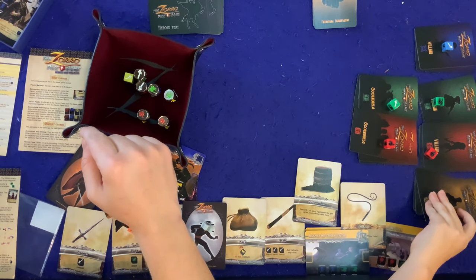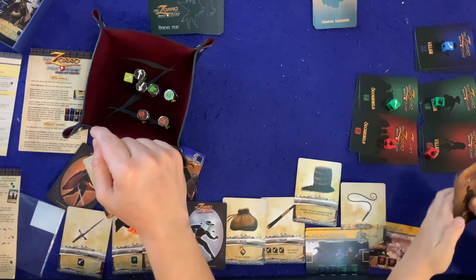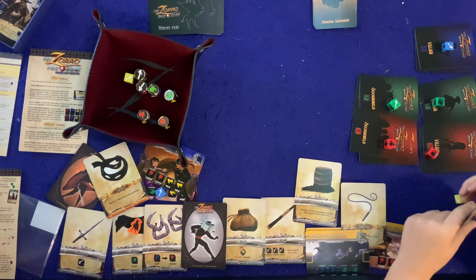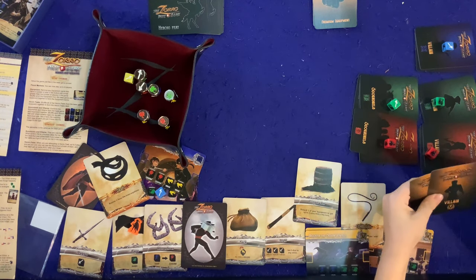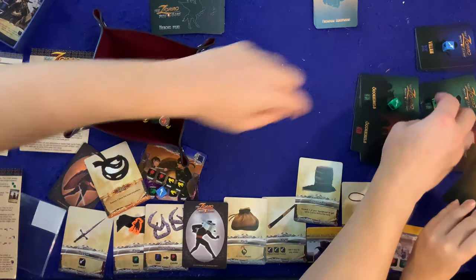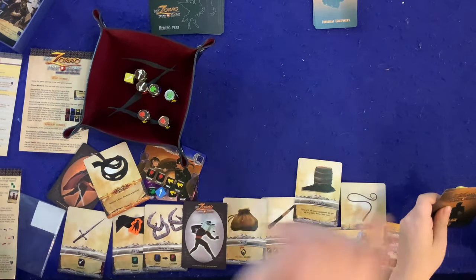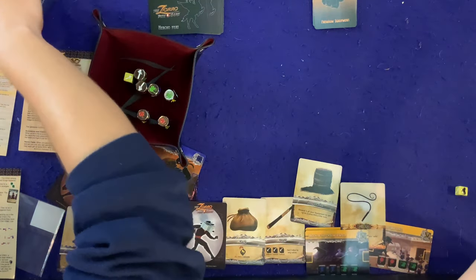Final battle rules: each player gets exactly one attempt to fight the villain, in turn order starting with the player to the left who triggered the villain. If only one player defeats the villain, they become the next Zoro. If neither defeats the villain, or if both do, there will be a Zoro duel-off. They draw a new villain card — it has the expansion symbol on the bottom.